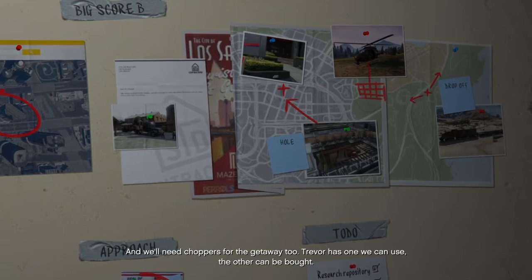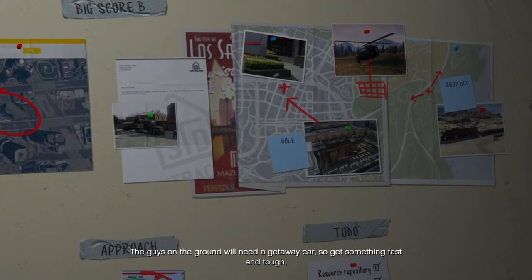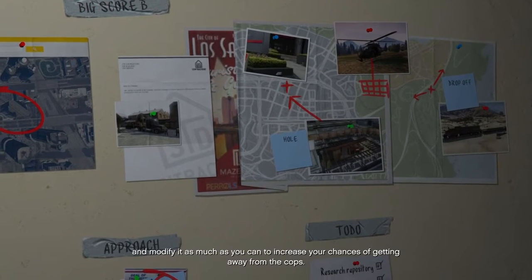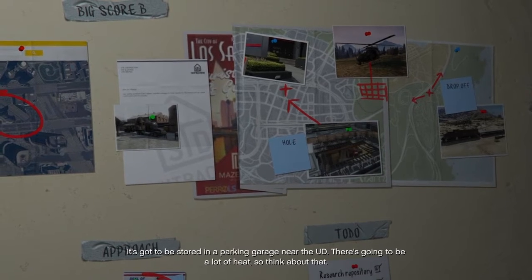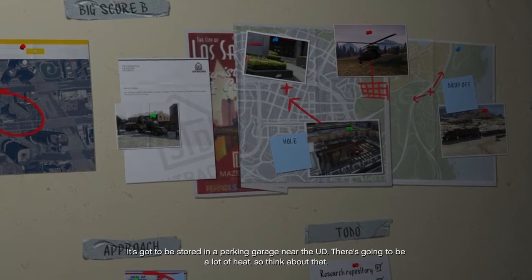We'll need choppers for the getaway too. Trevor has one we can use; the other can be bought. The guys on the ground will need a getaway car, so get something fast and tough, and then modify it as much as you can to increase your chances of getting away from the cops. It's got to be stored in a parking garage near the UD. There's going to be a lot of heat, so think about that.